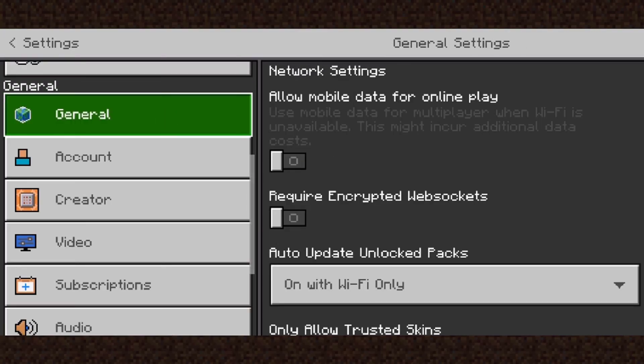To fix this, tap on Settings, scroll down until you see General, and tap on General. At the very top you should see Network Settings.